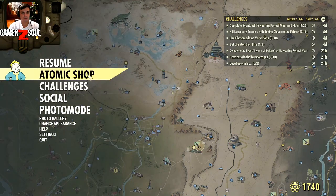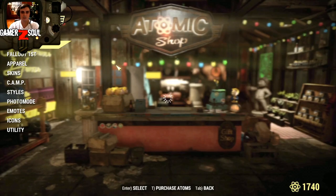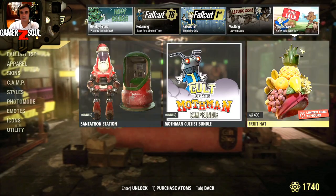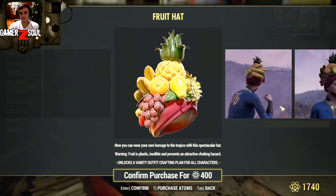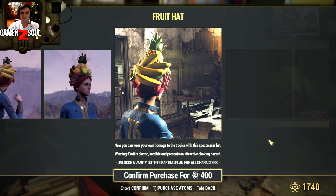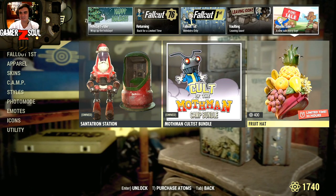So if we go to the atomic shop — new deal, new sale every day — we got this fruit hat for 400 atoms, which I'm not going to get. It's just not my style.